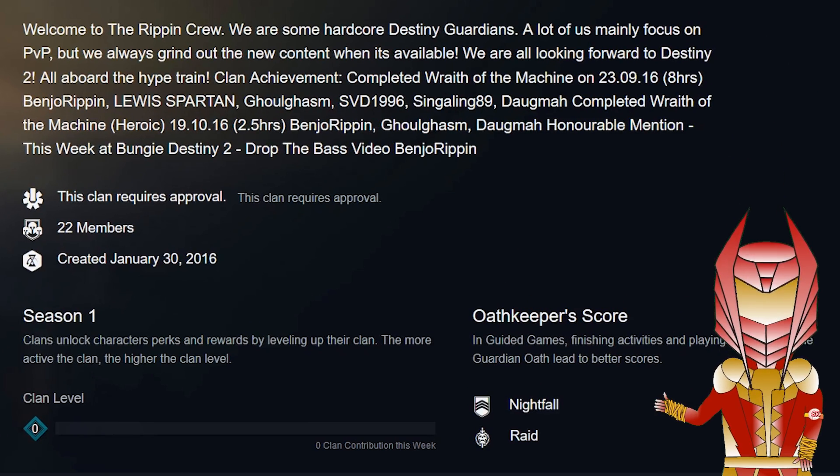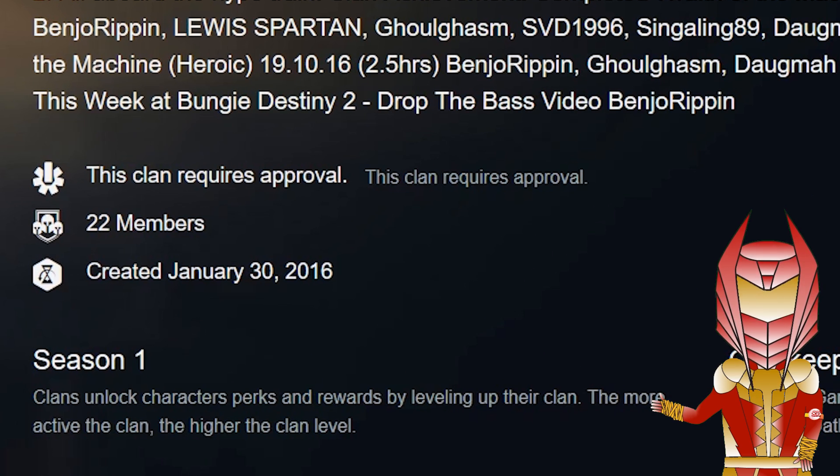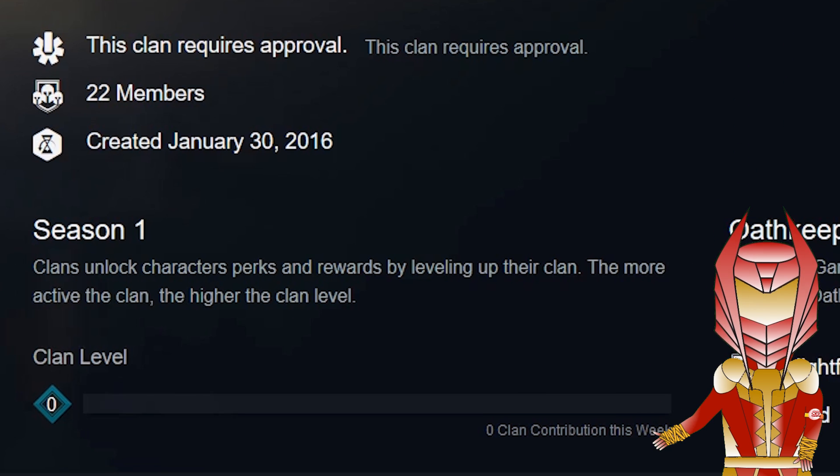You've got your about section as well, which doesn't seem to be formatted right at the moment, but considering this has only just gone up it's a work in progress — there are always going to be teething problems with a big change like this, but overall it looks brilliant. I'll mention here that your clan is going to require approval. It tells you how many members you've got and when it was created. Just below you've got season one — clans unlock character perks and rewards by leveling up their clan. The more active the clan, the higher the clan level, and as we can see here clan level is set at zero with zero clan contributions this week.